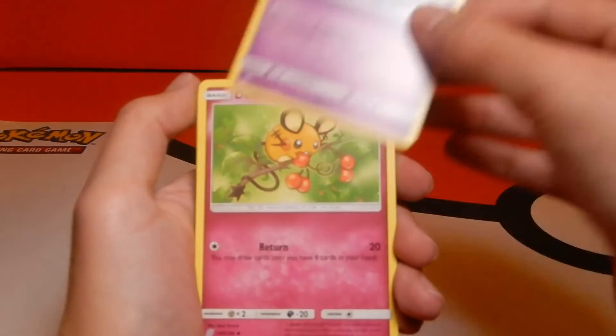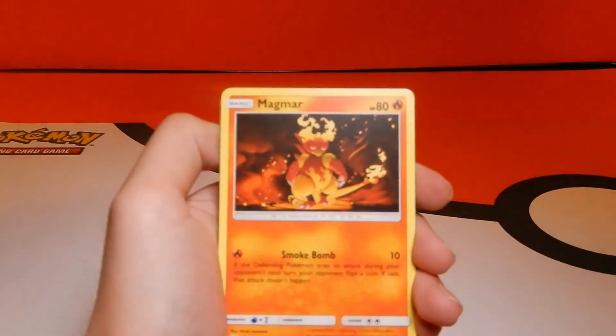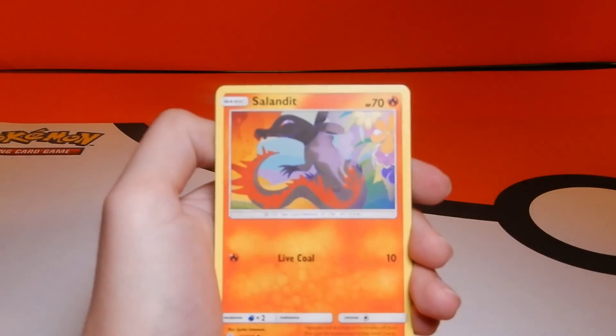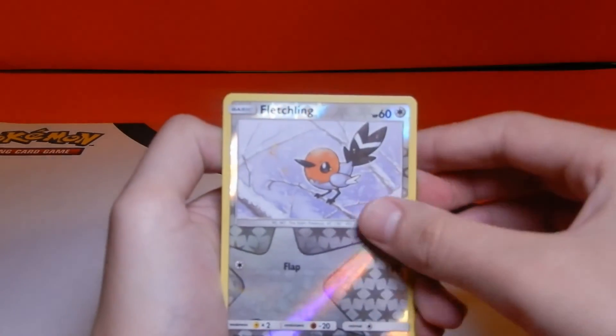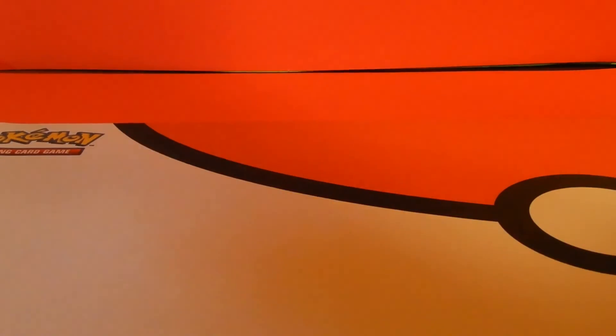Starting off the last pack we got another Azelf, another Dedenne, another Lumineon, Magmar, Tynamo, Cosmog, Salandit, Gabite — that's okay — Fletchling, and the last one is Magnezone! All right, that's it for this video guys, like and subscribe!